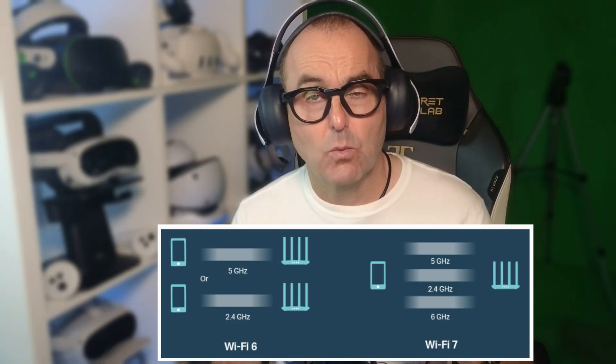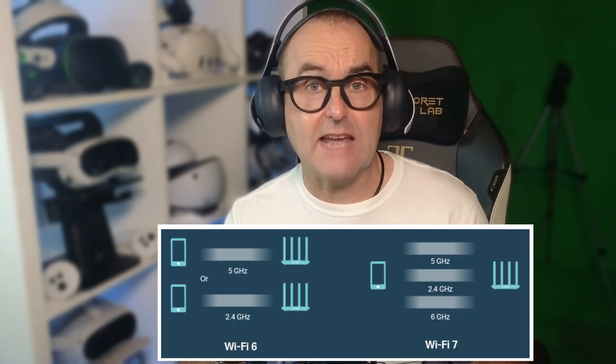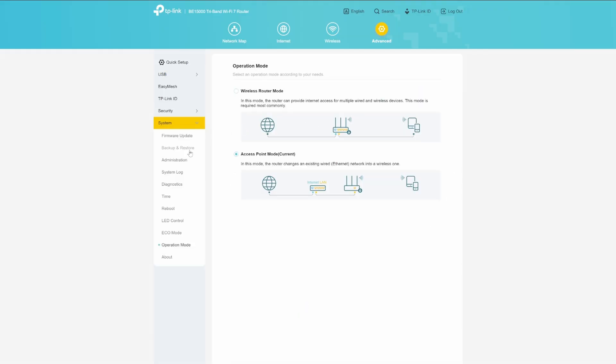Multi-link operation, or MLO: one of Wi-Fi 7's most powerful tools is the ability to send and receive data across multiple frequency bands and channels simultaneously. This was disabled by default, so I enabled it. Access point mode is kind of hidden away in the menus — it was in advanced settings, then system, then operation mode. The developer of Virtual Desktop does recommend that if you have a dedicated router, you set it to access point mode.